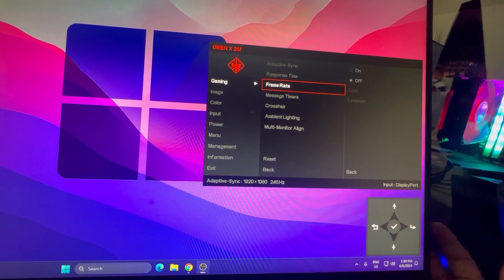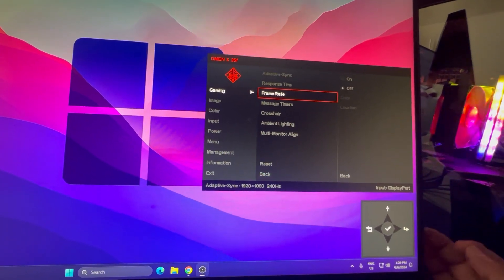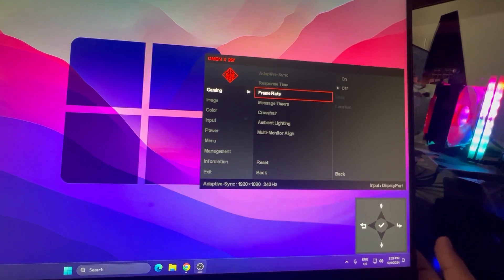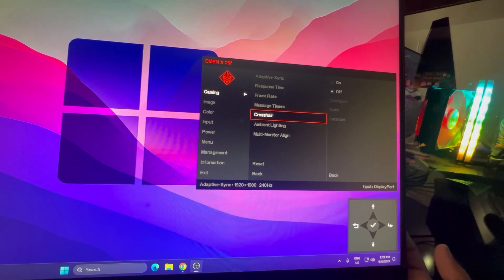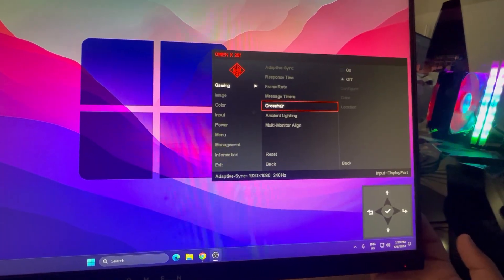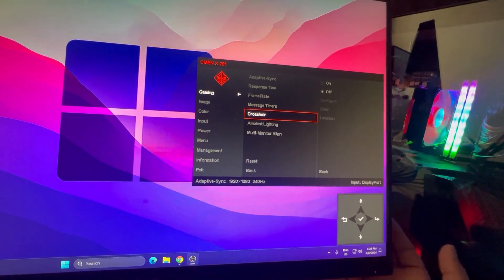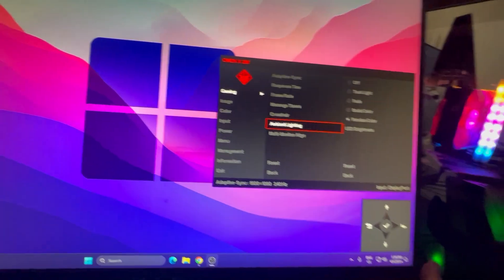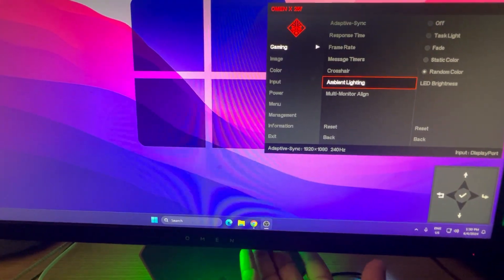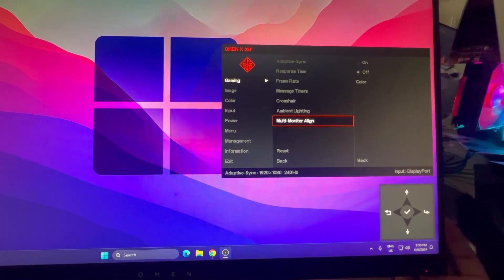Next, here you'll find the Frame Rate option. If you want it to show your FPS on screen in any corner while gaming, you can turn it on, but I suggest turning it off — this is personal preference. You can also set a custom crosshair on screen at all times, which many players use while playing Fortnite or other games. Then there's Ambient Lighting, which puts a light effect on your monitor. Finally, there's a Multi-Monitor option if you're using multiple monitors on your PC.